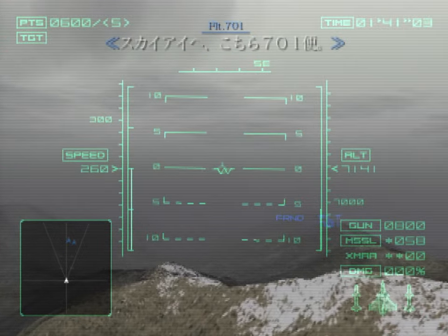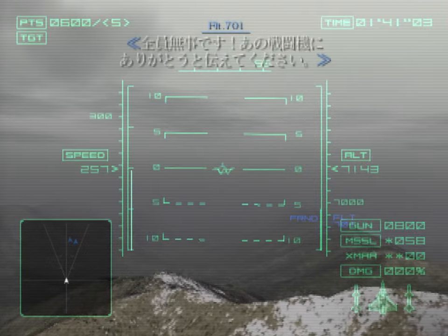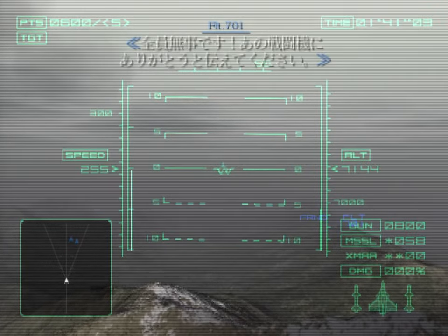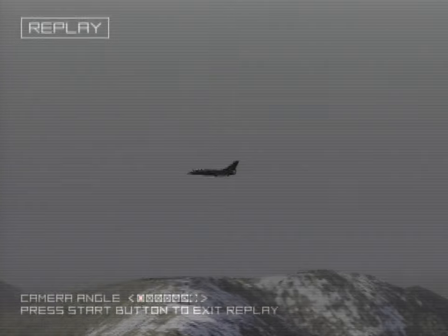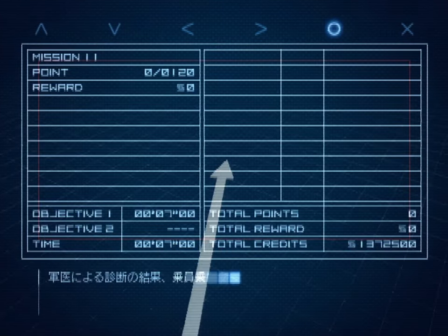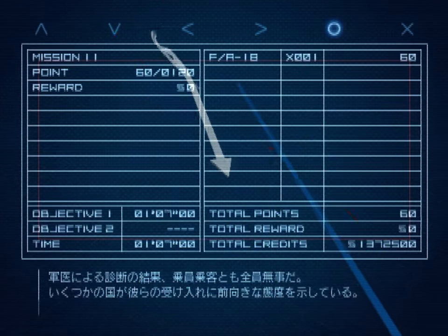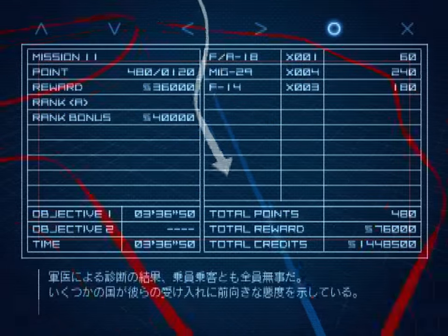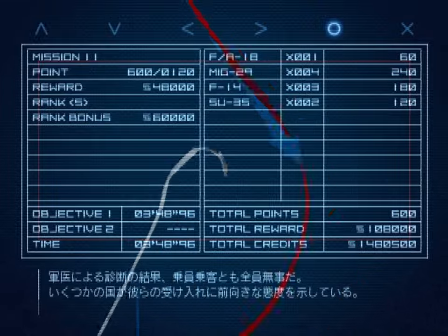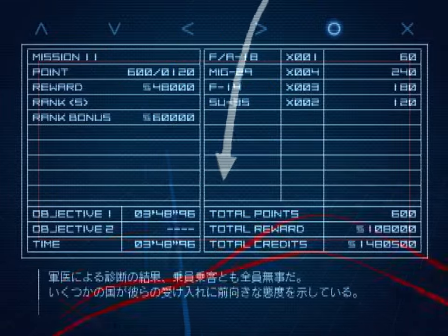SkyEye, this is Flight 701. All passengers and crew are safe. Please thank the fighter. All passengers and crew from both aircraft were examined by an ISAF medical officer and are in good health. Several states are coming forward with offers of amnesty to the defectors and their families.